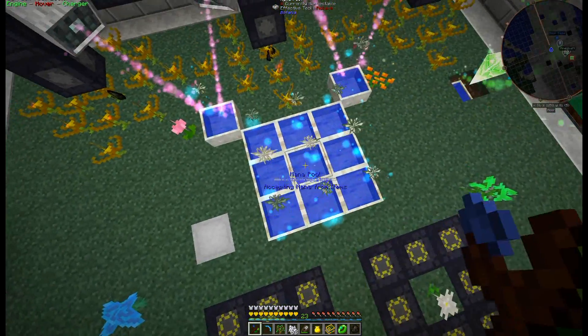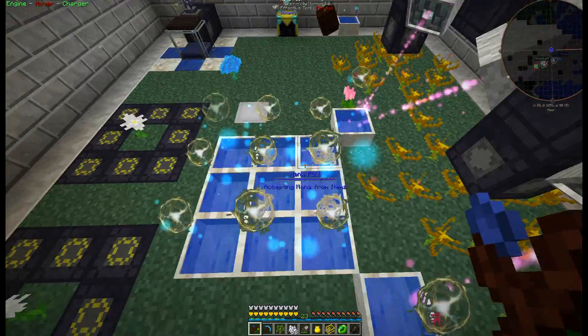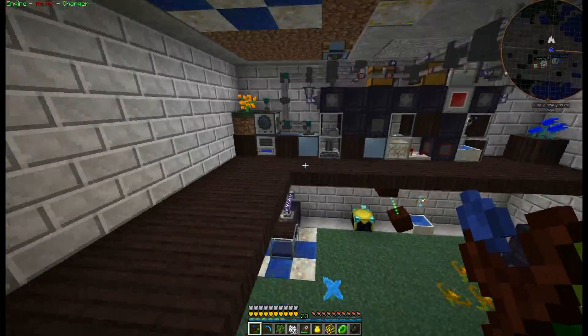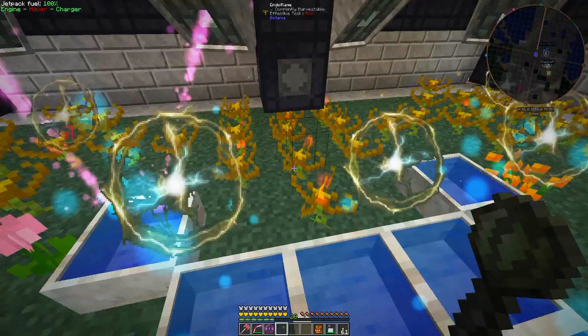As you can see, we have tons of mana here. The mana pools are filling up all the time, and every time we use them they fill back up again — all of these mana pools are kept full because of the charcoal generation.